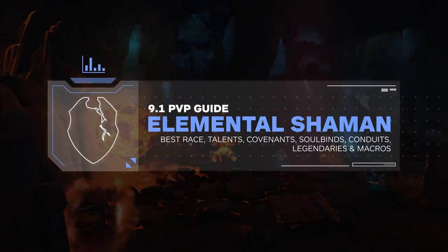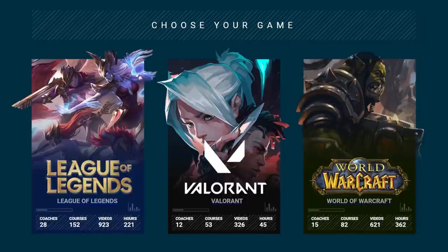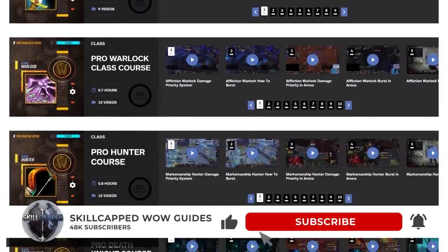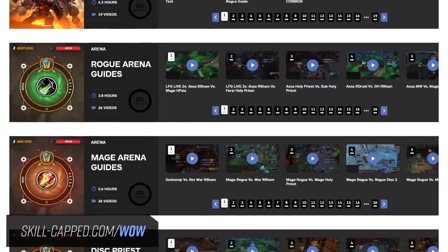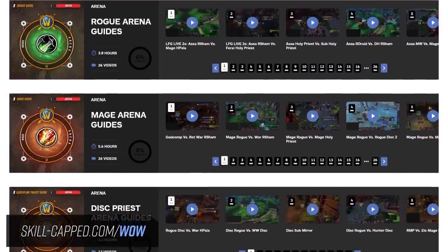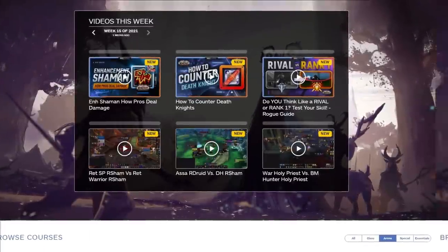And there you have it — our 9.1 elemental shaman PvP guide. The spec for the most part plays the same but looks even stronger thanks to the much needed dispel protection. If you enjoy this type of content, drop a like, leave a comment, and hit subscribe. Check out skillcapped.com/wow for the rest of our courses and exclusive arena commentaries. Thanks for watching and we'll see you next time.